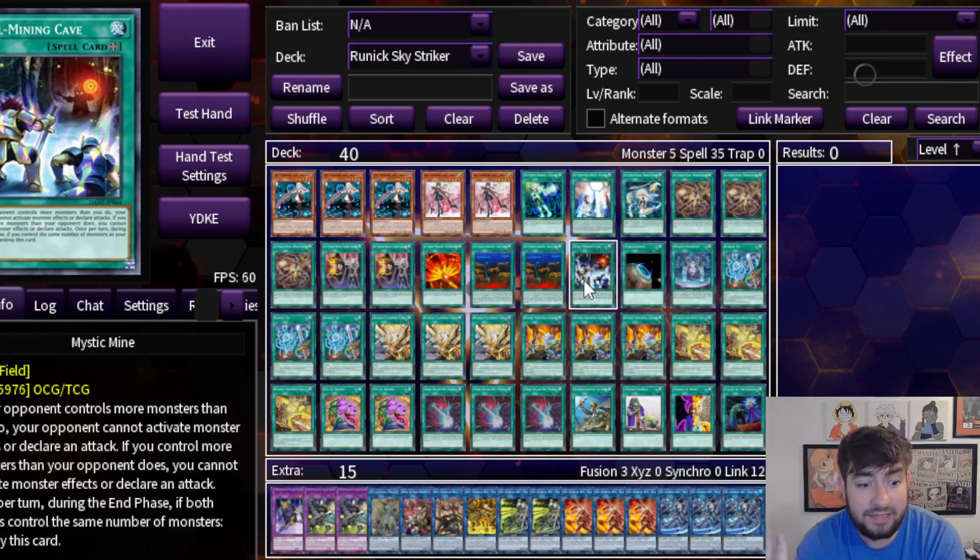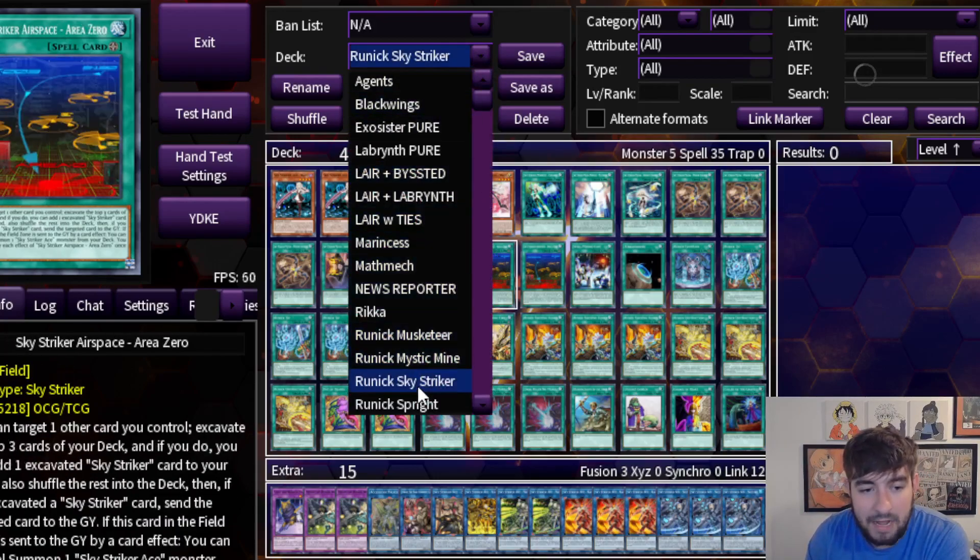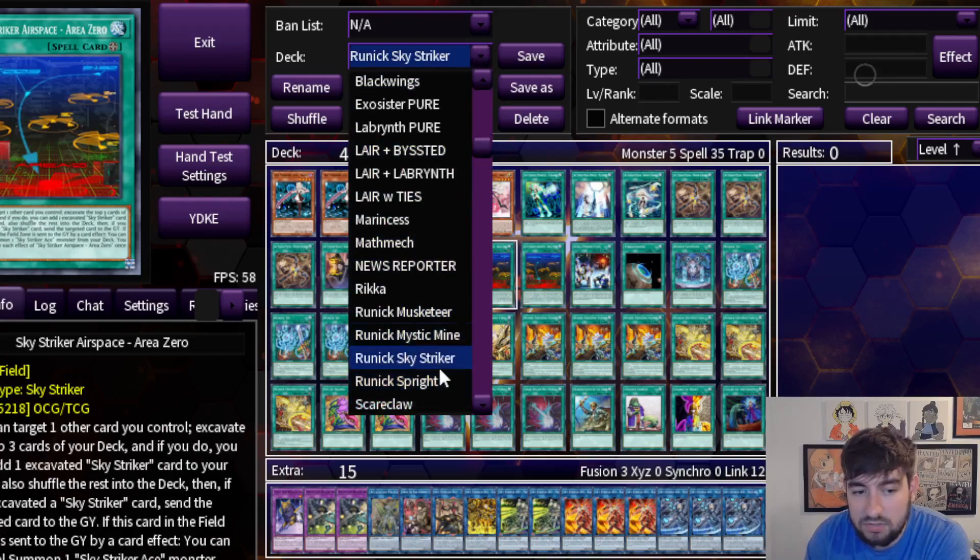That also pairs really nicely with Mine as far as the engine goes — as well as the fact that you could hit an engine piece, like a one-off card that's really important, when you banish off the top of their deck. Now it's not in the deck, and they just straight up can't do the combo they wanted to do, or at least it lowers the ceiling a lot more because they needed that piece. There's definitely some cool aspects there. You can definitely cheese some wins that way by a lucky banish off your opponent's deck, which you can never overlook. Generally it's going to be a positive for you.